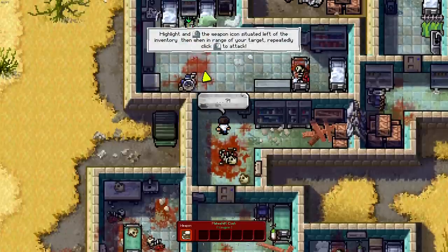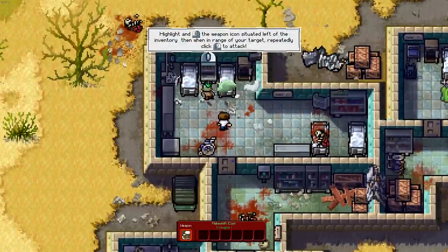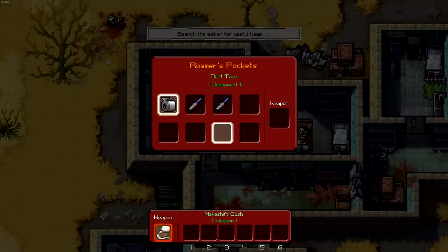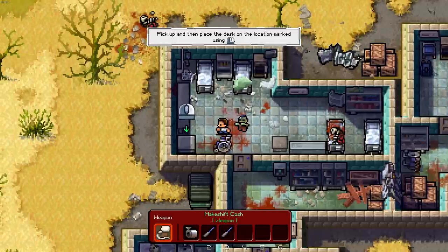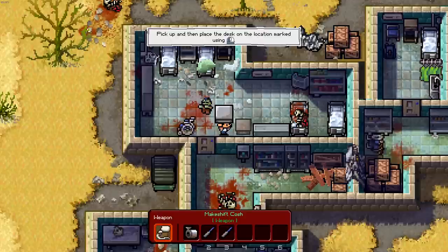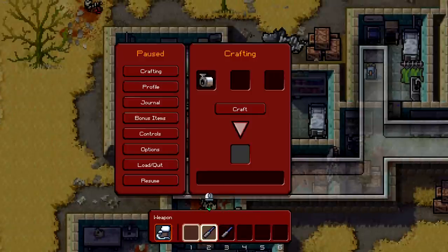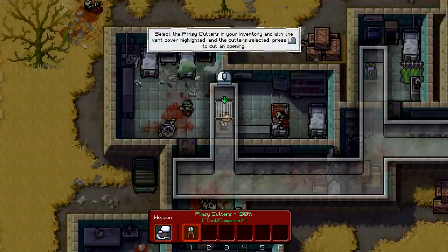There's a zombie somewhere. Get wrecked, zombie! Dude, you got freaking owned. Duct tape, file and file - okay, what the heck does this make? Can we make something out of this? Pick up and place the desk. Dude, he's freaking ripped, man - he just got out of a coma and he's picking up desks. F, C to craft something useful. Flimsy cutters. And then highlight, click, cut away into the vent.